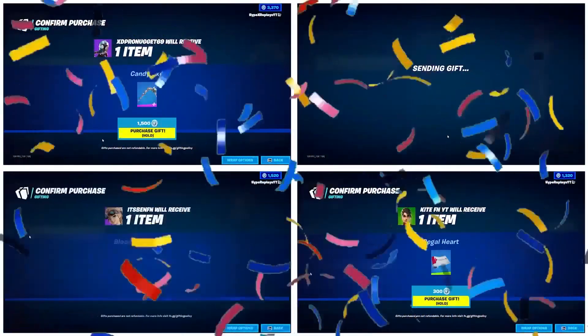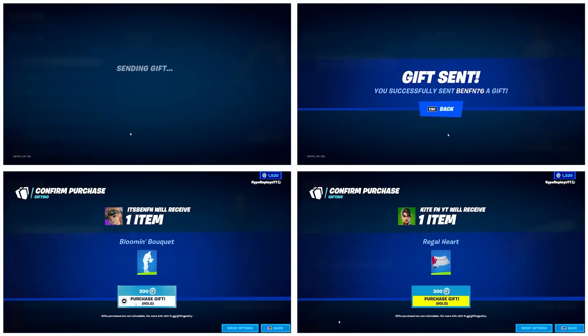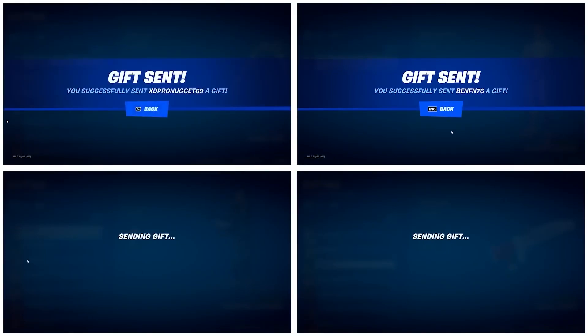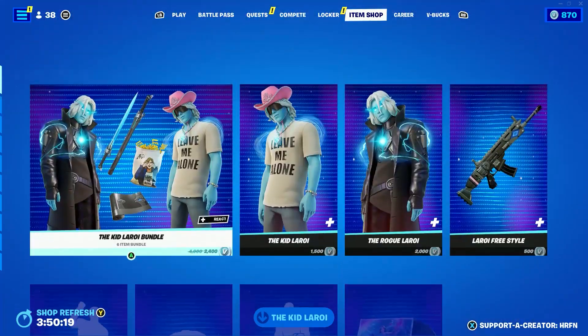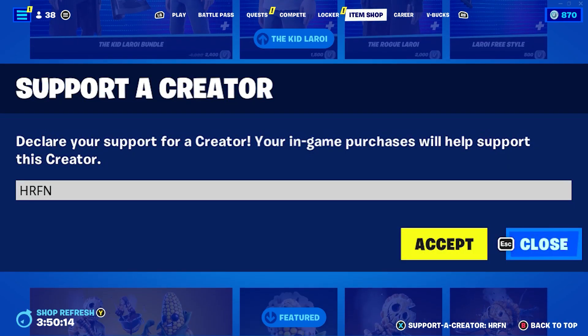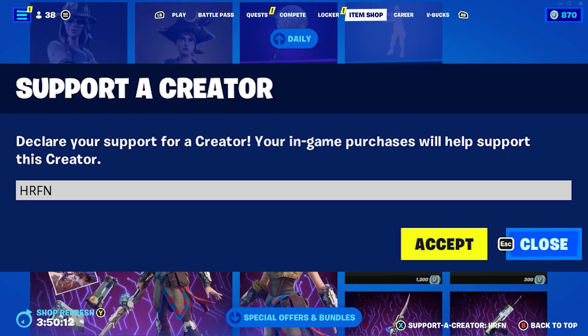I am still gifting on the channel. If you need a gift from me in the Fortnite item shop, all you need to do is drop a like on the video, subscribe to the channel, and turn on the post notification bell. If you'd like to support me in today's item shop, you can use code HRFN. Using my code means we can do more gifting and giveaways on the channel.